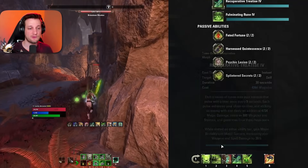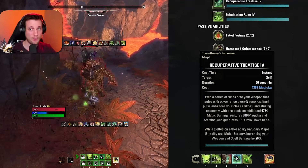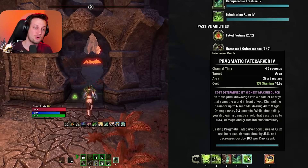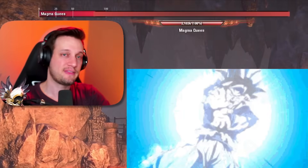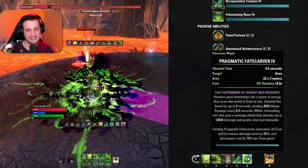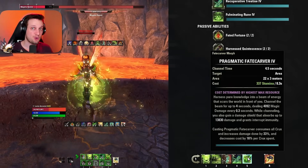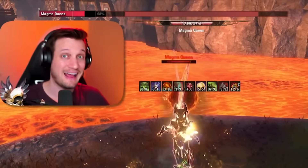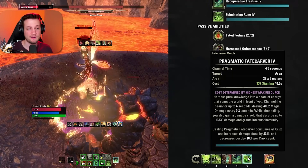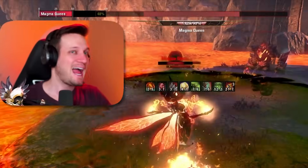Next we have Pragmatic Fate Carver — our other crux spender. This shoots a long beam, think Dragon Ball Z Kamehameha, 22 meters in front of you for absolutely stunning damage. With three crux it does 33% increased damage per crux consumed — that's basically 99% increased damage, almost double — plus it costs 16% less per crux spent, cutting the cost by 48%. Always make sure you have three crux before using this, and always have three crux before Tentacular Dread too.